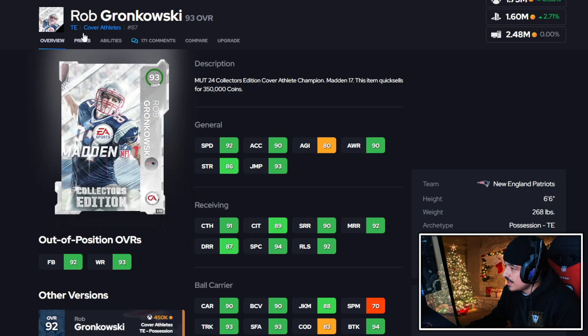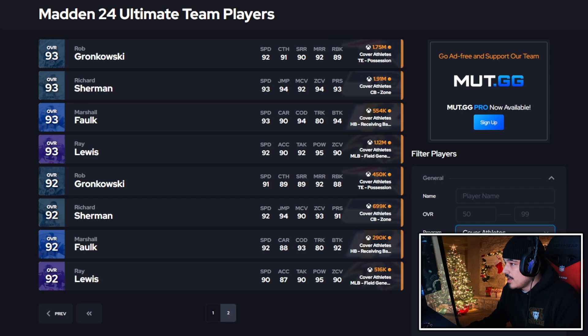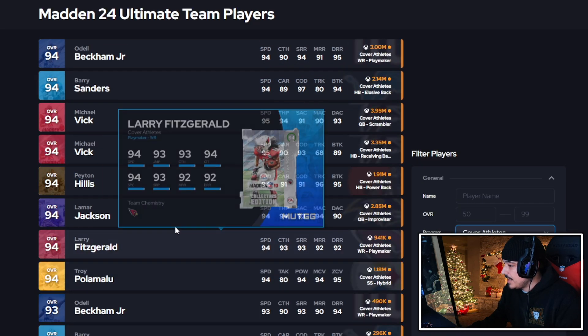As far as the LTD Gronk goes, he has 90 short route running, 90 mid route running, can run block, and is a little bit faster. Not a two-speed difference like we've been seeing with these cover athletes, but still pretty good. I'm going to give him an A.